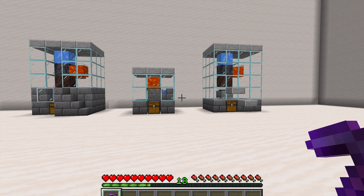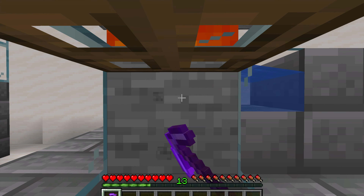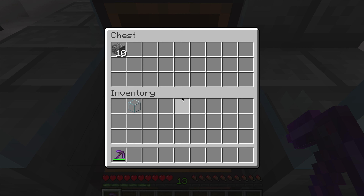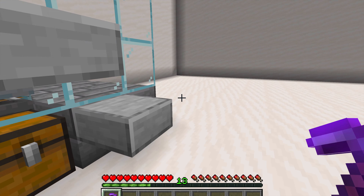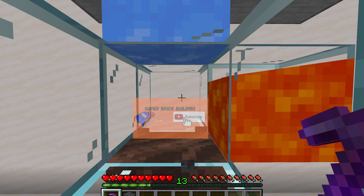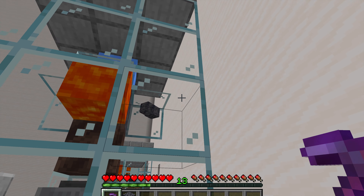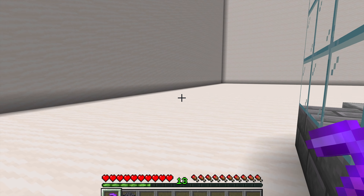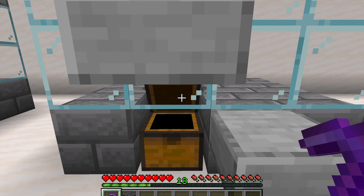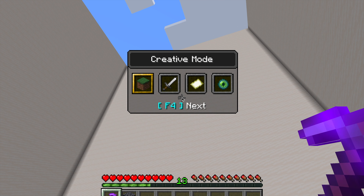Now I'm in survival mode and I'm going to test out the cobblestone and the basalt generator. I'm going to speed up the mining so you don't see all of it. I'm done mining and it looks like I got 10 cobblestone in just a few seconds. Sometimes the basalt doesn't get into the chest and gets stuck back there, so you'll have to pick that up every once in a while. Combining that with what's in the chest, we have 10 basalt and 10 cobblestone.